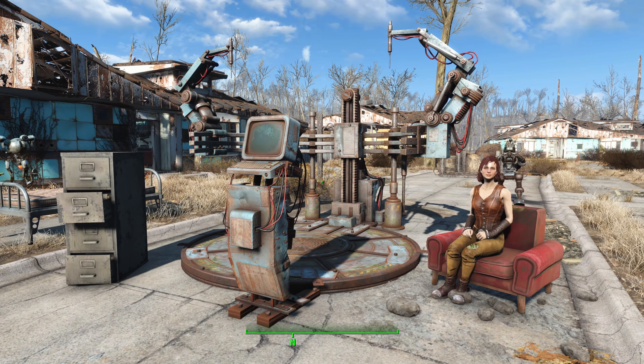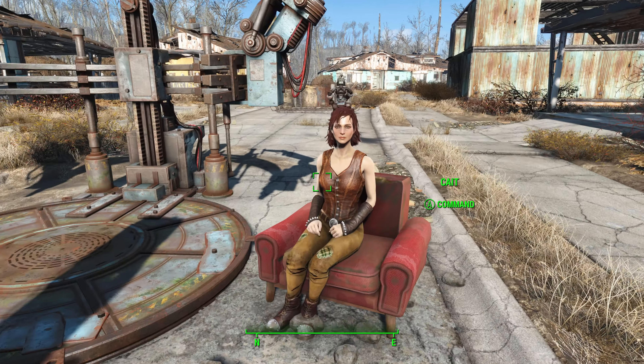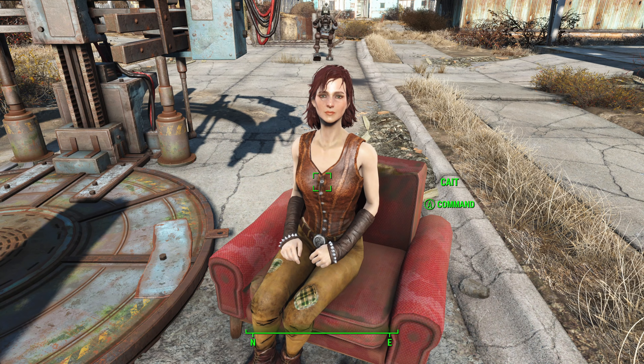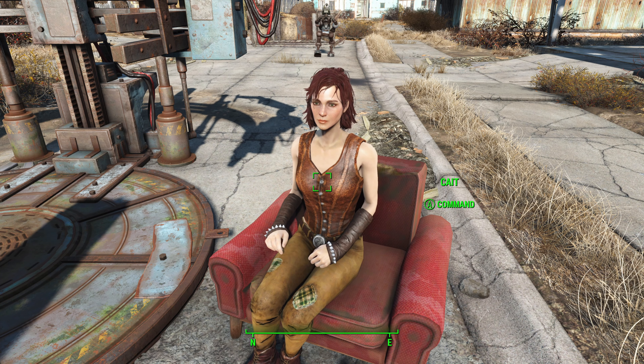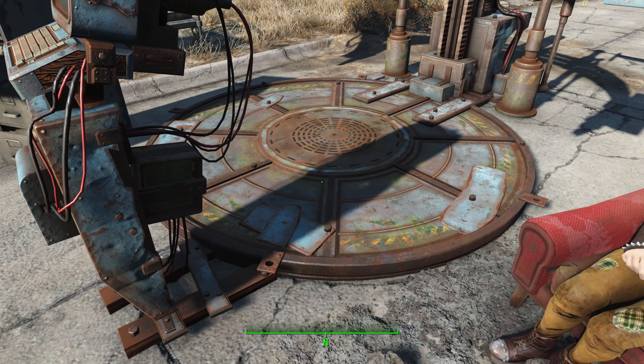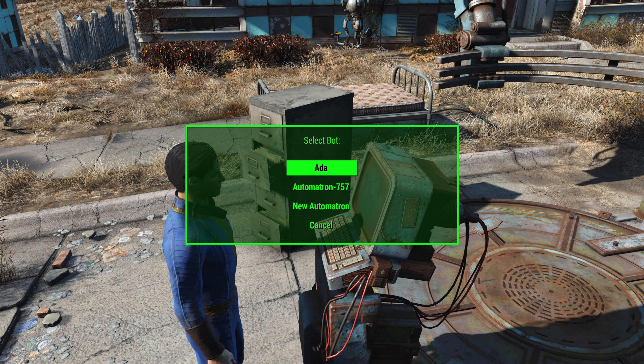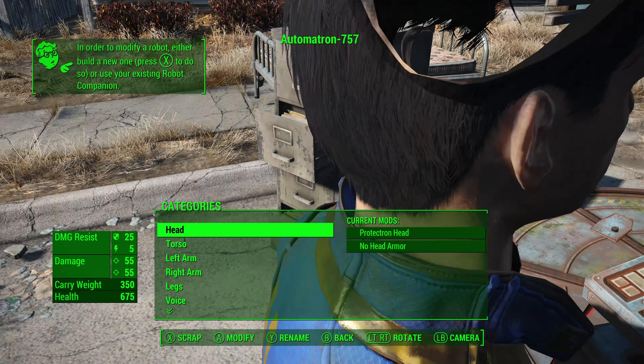So how do we actually do the glitch? We've actually done about 80% of the setup; the remaining bit is actually doing the thing. What you want to do is talk to your companion and then select the trade option. Before the trade window appears, you then want to select the craft option on the robot workbench. I have opened the craft option, but I did select the trade menu with my companion. If I now go ahead and select the Automatron, what should happen is the trade menu will open up at the same time as the craft menu — just like that.